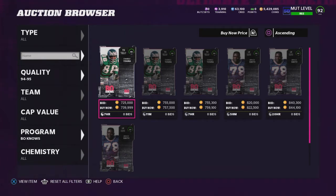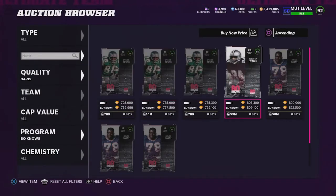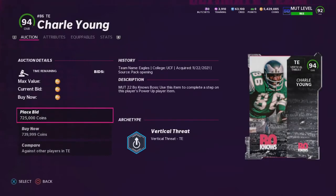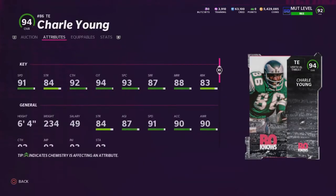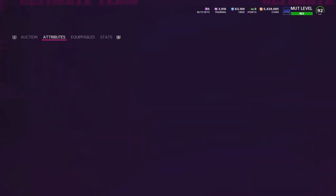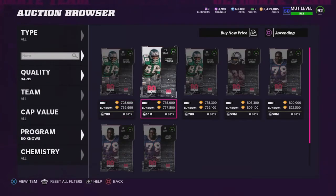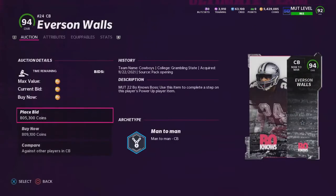Those cards being Charlie Young, Bruce Smith as you guys can see on the screen, Everson Walls, and Dan Deedorf. Charlie Young — 94 overall vertical threat tight end: 91 speed, 92 catching, 94 catching in traffic, 93 spec catch, 87 short route running, 88 medium route running, with 83 run blocking. Overall the card is solid — a vertical tight end at 6'4", 234 pounds. So it's a solid tight end.